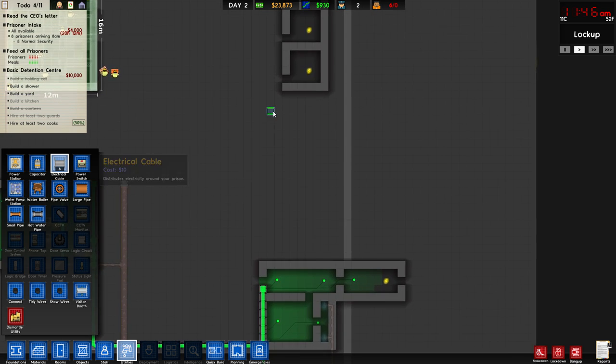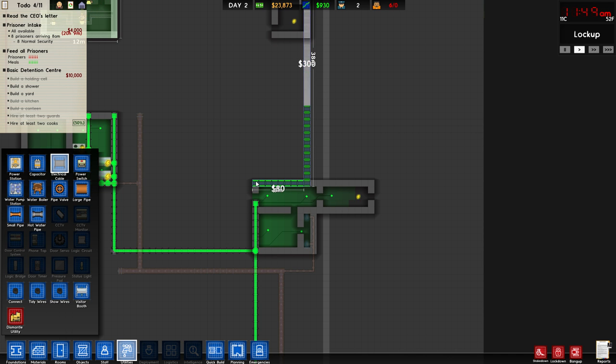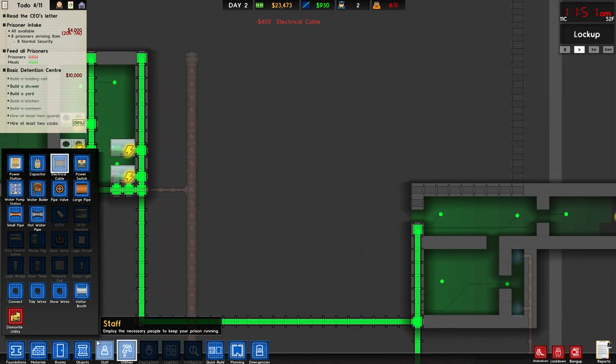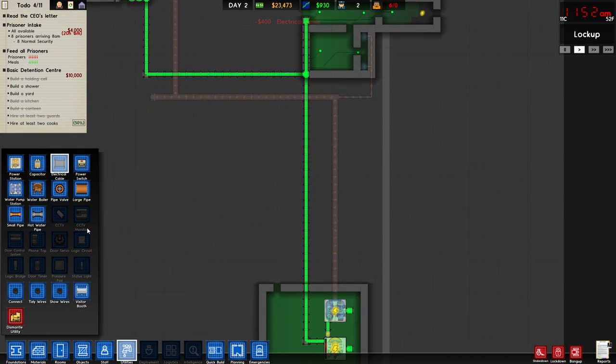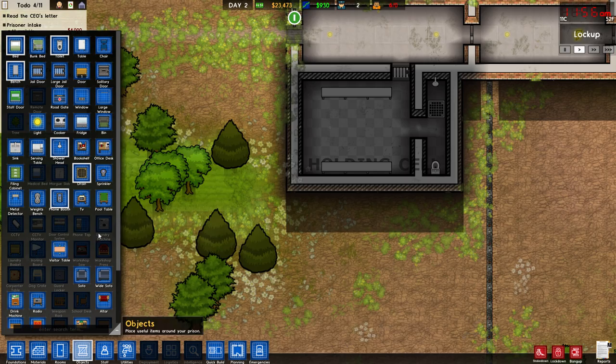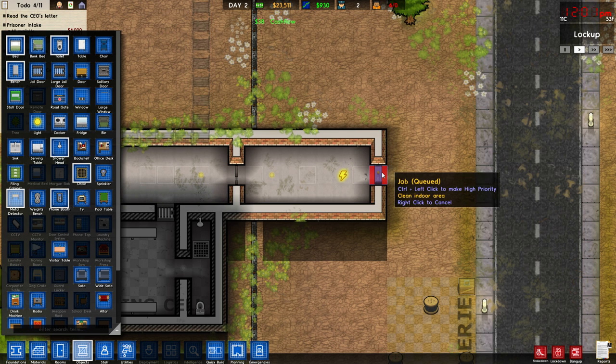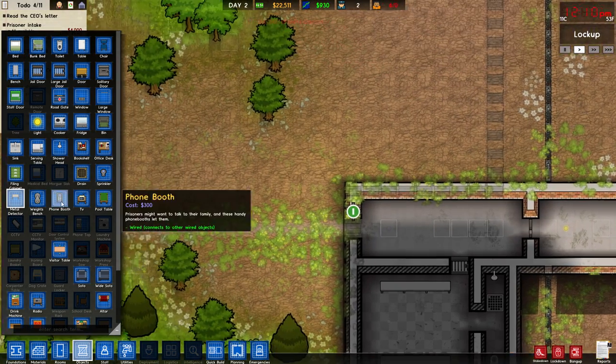All right, we need to get electricity up here to my staff. Let's put it on the outside wall. There we go. And metal detectors — we don't have a whole lot of those. How's our power doing anyway? We're getting kind of up there, aren't we? Objects, metal detectors. So let's get a metal detector in here. Oh, they centered these — they didn't used to always be like that. They didn't need that change. Wow, it's a thousand dollars? Holy cow. But I feel like this is the best place to put it. Should I put it on the inside or outside? Put it on the inside, I guess. Sure, why not?